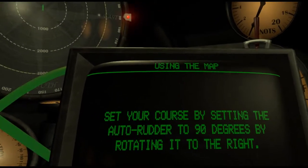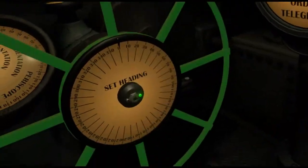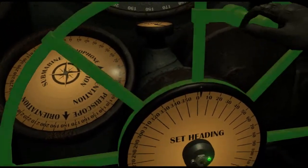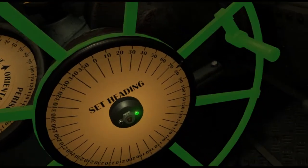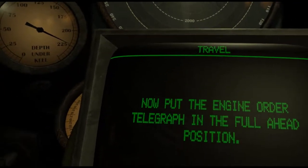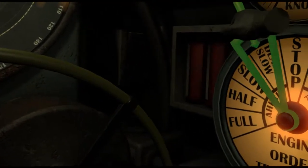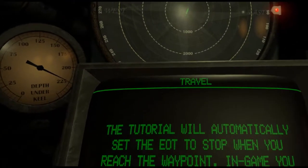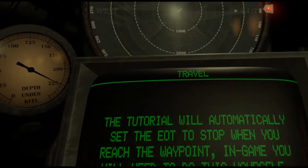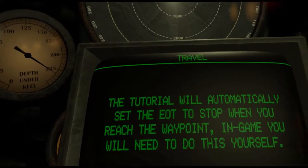Set your course by setting the auto rider to 90 degrees by rotating it to the right. Now put the engine order telegraph in the full ahead position. The tutorial will automatically set the EOT to stop when you reach the waypoint. In game, you will need to do this yourself.